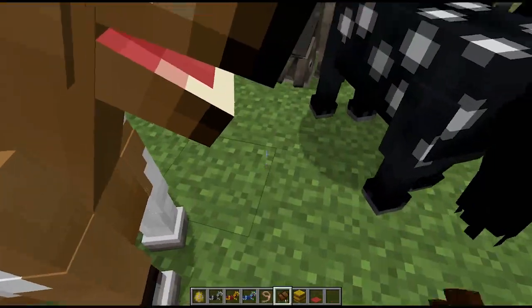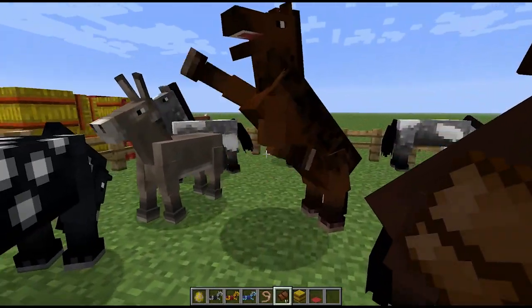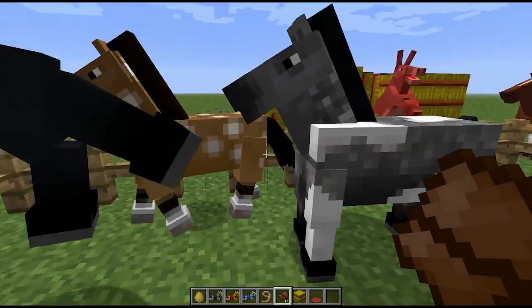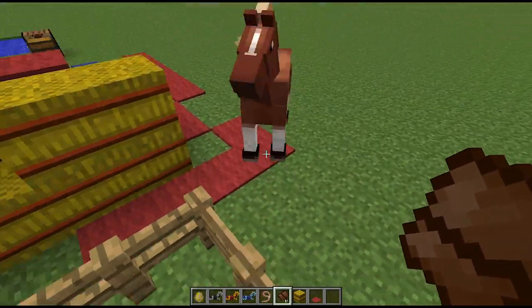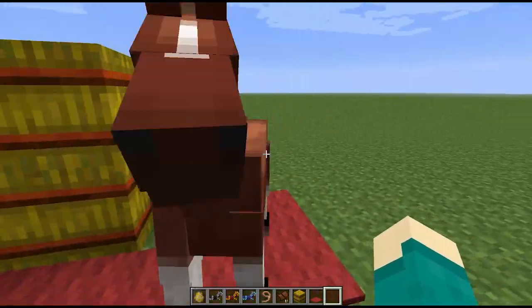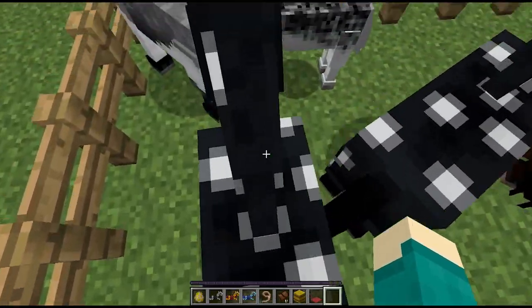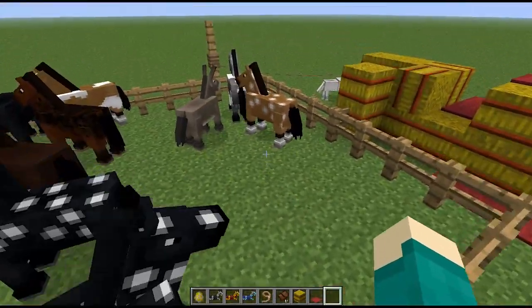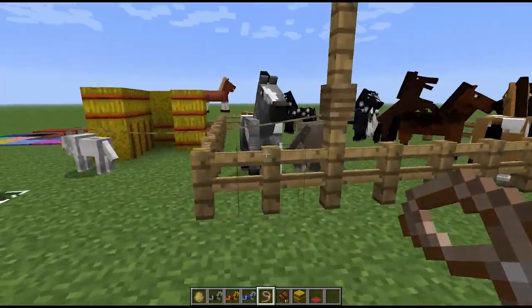They also said they added saddles that can be placed on horses, but I haven't really found that to be true right now. They are rideable, but you obviously can't stay on them for very long as they will kick you off once they jump. The next thing is leashes — I would think they would also work on horses but it doesn't seem to.